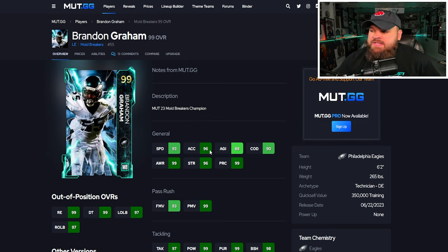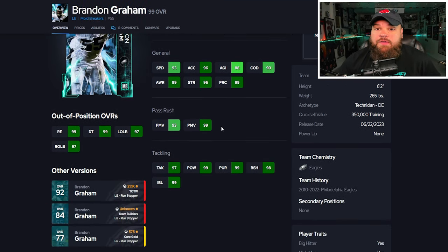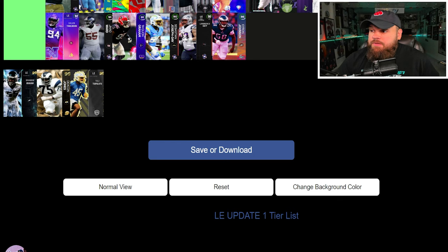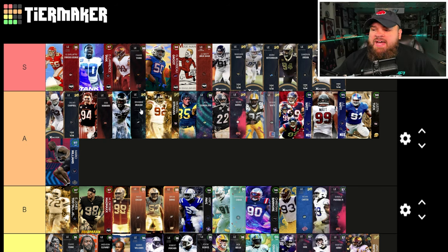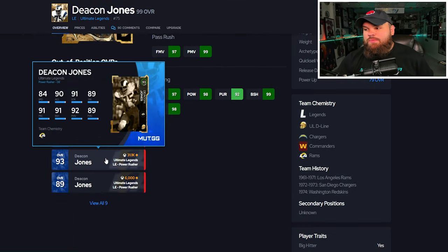Getting Unstoppable Force for zero is absolutely insane. Right after that we have Brandon Graham, who has the Technician archetype. He can be 95 speed, 98 acceleration with great play recognition, finesse moves, power moves, block shed, and impact blocking — all phenomenal. He's 6'2", 265 pounds. His traits are all on yes, so he is trait glitched. From an ability standpoint he doesn't get double zero AP, but can get Double or Nothing, Extra Elite, No Outsiders, or Under Pressure. Brandon Graham is going in A tier — probably the best non-X factor player in A.